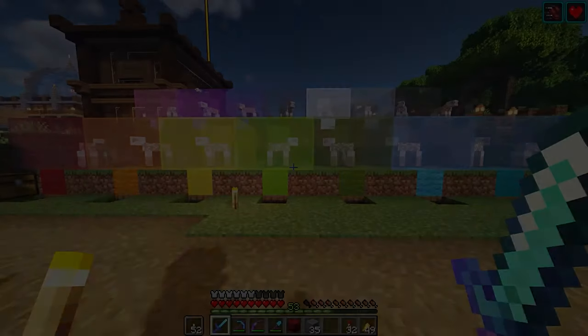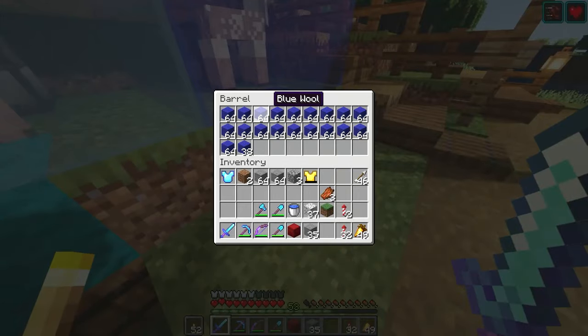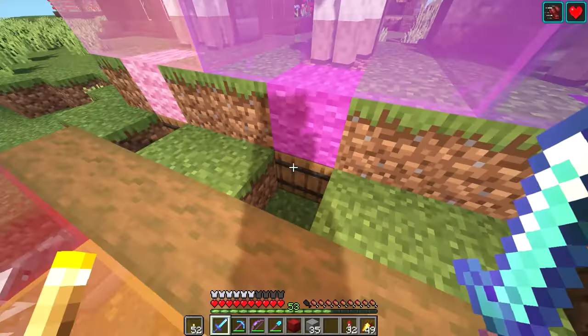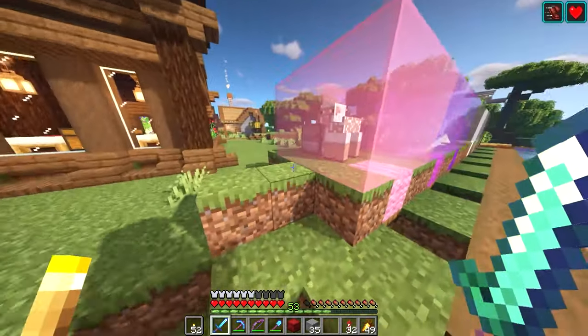Number two: rainbow sheep farm. These things look very cool and can give you practically unlimited wool of every type, so why wouldn't you want to make this? If you're a pixel art kind of guy, this will be perfect. As you can see, I've got stacks upon stacks of all these different colors here. It will also be helpful to keep a chest of shears nearby in case you need to refill these farms. I especially like this because the farms are so compact and easy to make.